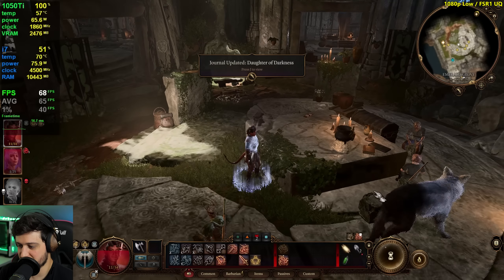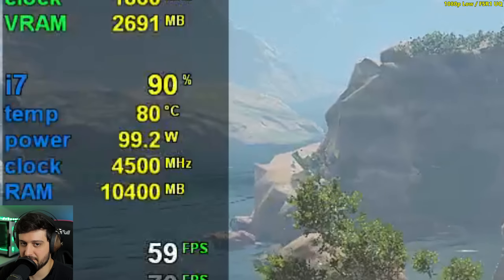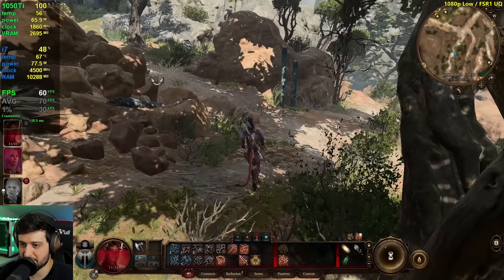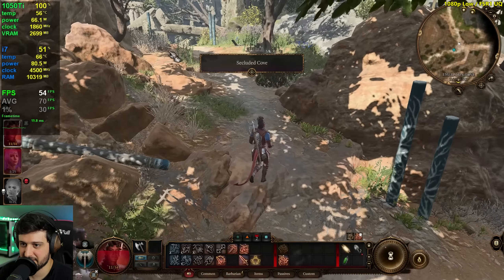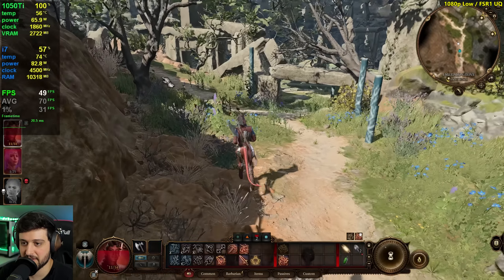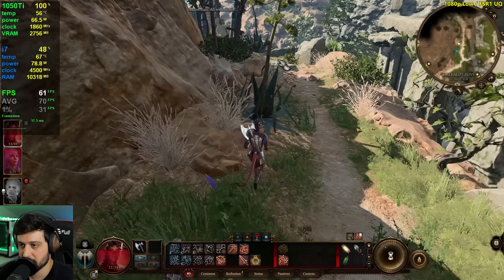That looks so terrible with FSR enabled. Look at that CPU usage here — 91%. I believe in the city, we would probably get CPU-bound with the i7, maybe dropping into the 40s–50s on the CPU side of things. Not sure if the GPU can handle the city at those speeds.